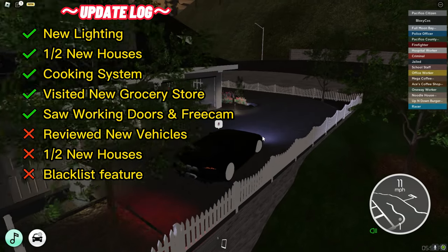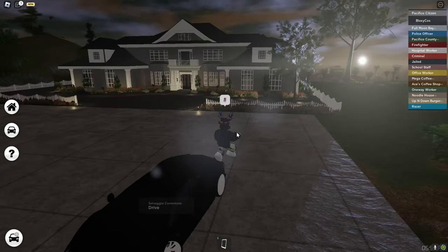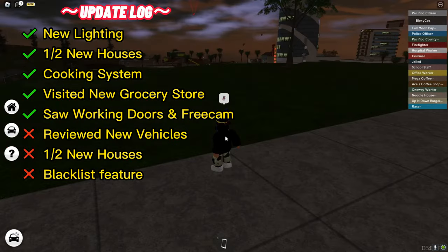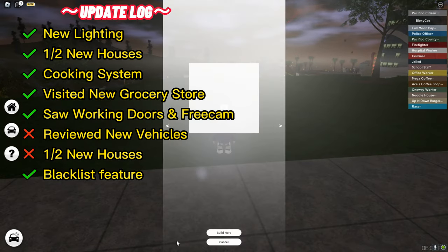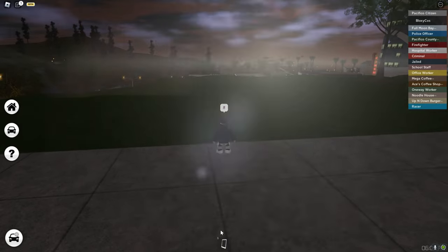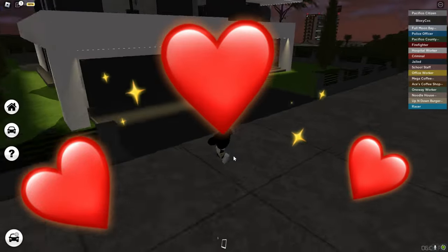Now I think we should check out the other house and then jump to the new cars. I can't wait to see the cars, but let's keep the best thing for last. There is also a blacklist option — you can now blacklist people from your plot, very helpful. So this is probably gonna be my favorite house. I haven't seen the inside yet, but simple modern — I love it.